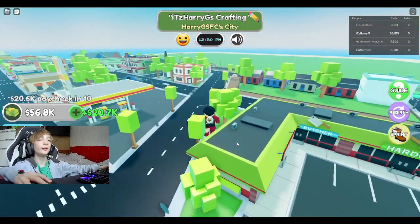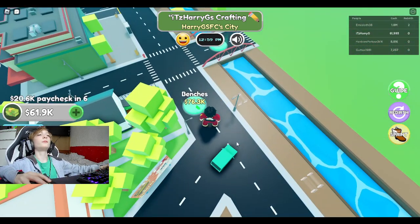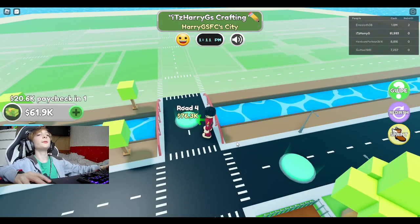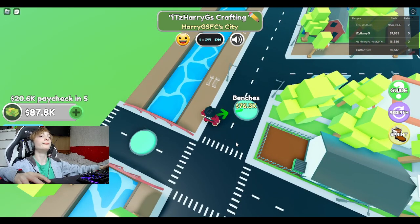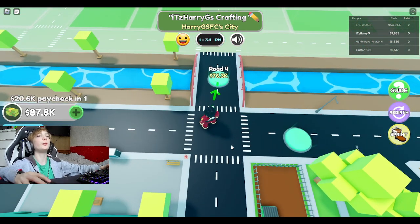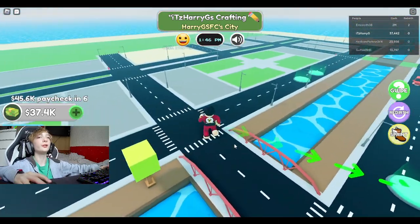We've got 56 right now. We need 76.3 for road and 76.3 for benches. Let's go for road, because you don't want to sit on benches when you've got a whole new town to build. Keep looking good.